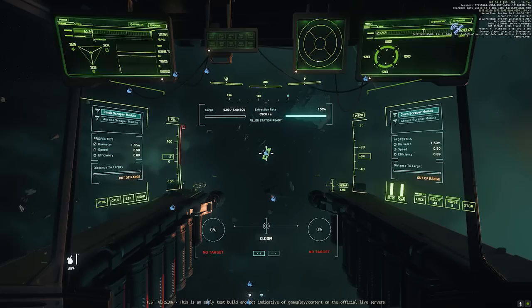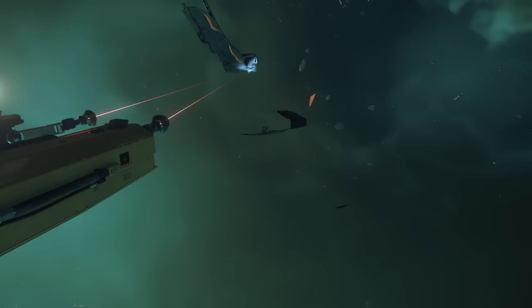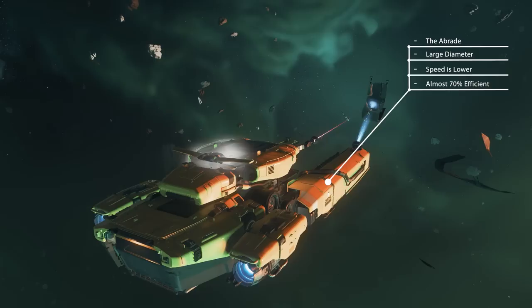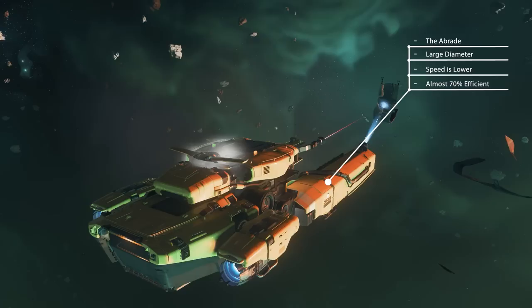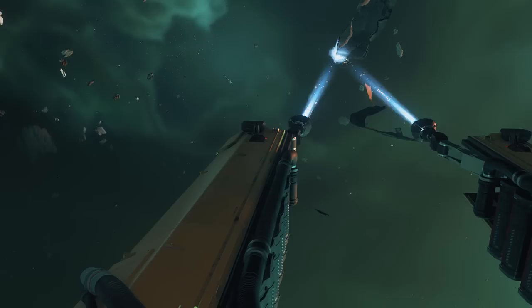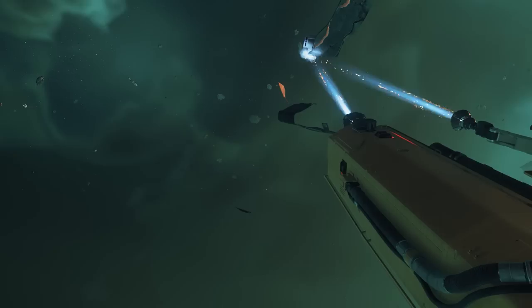On that topic, let's talk scraper modules. There are two on the Vulture. One is the Cinch, which has a very small diameter, but its speed value is quite high and it's very efficient — almost 90%. Then the Abrade has a very large diameter, its speed value is slow, but I'm going to question that — it has almost 70% efficiency. The reason I question the speed is when you look at the extraction rate, it is more than double that of the Cinch, so I might be burning off more material, but I'm filling a 1 SCU box way faster. So for now I'm sticking with the Abrade and prioritizing yellow, blue, and green sections with it.